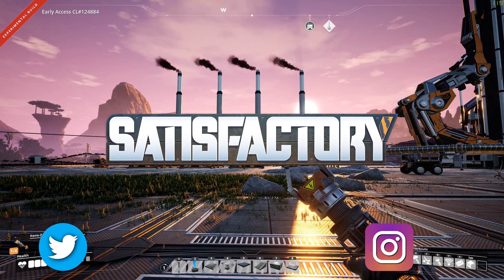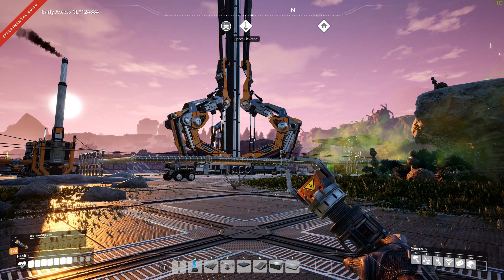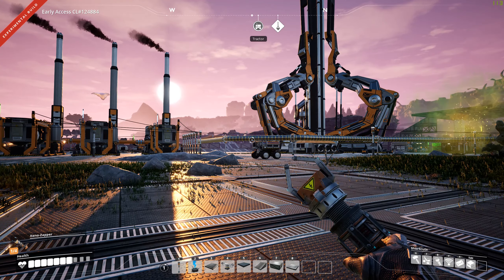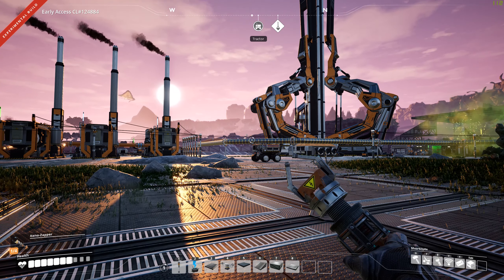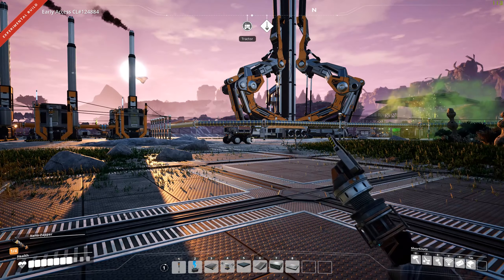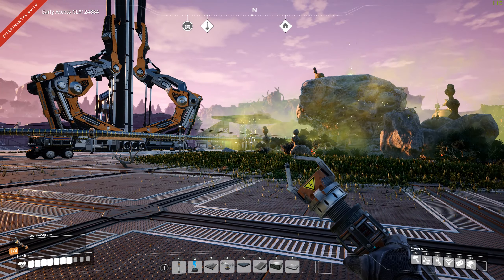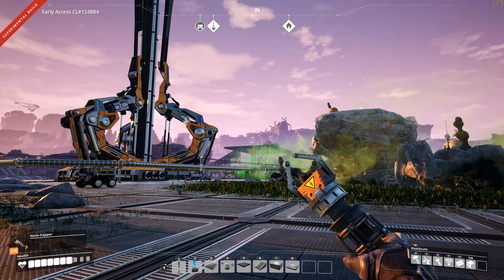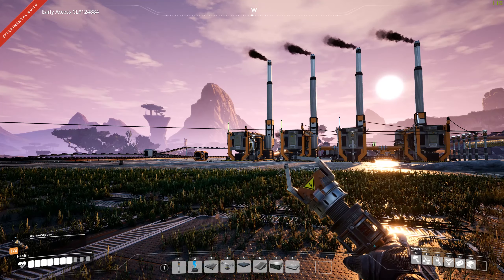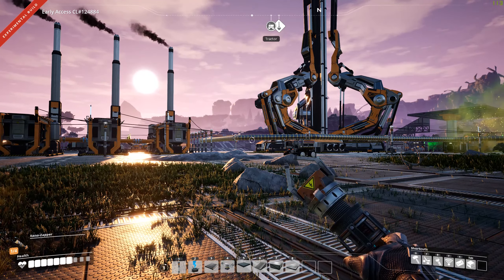Hey everybody, Steven here back playing Satisfactory — this is part nine of my playthrough. I did a little bit of work since the last video. One of the big things was getting the hyper tubes set up. We did a bunch of different tier upgrades, expanded this platform, created another power plant just to make sure I had enough electricity, and did a couple of reorganization things.